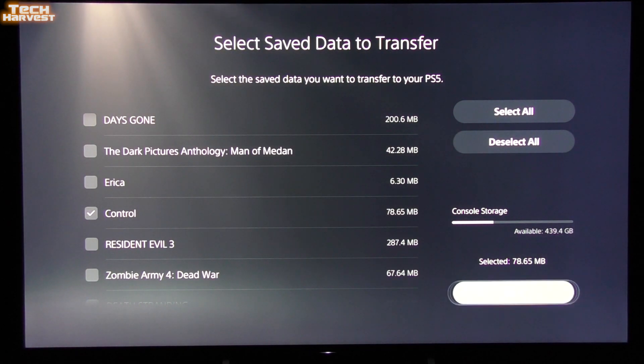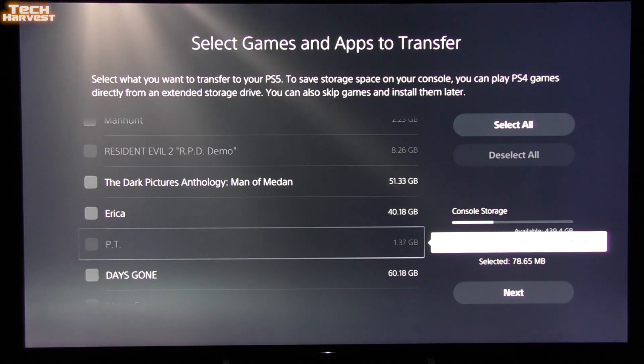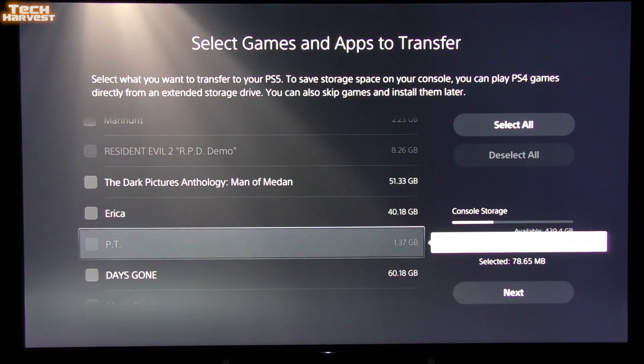I'm going to hit Next. Now it says to select games and apps to transfer. PT was a game I wanted to transfer but it's not even allowing me — it says you can't use this PS4 game or app on the PS5, so it won't let me select it.